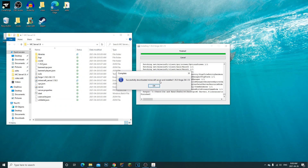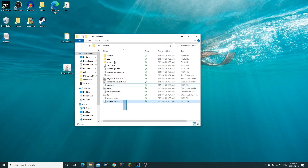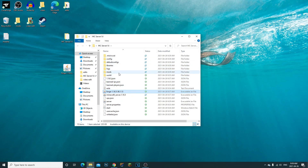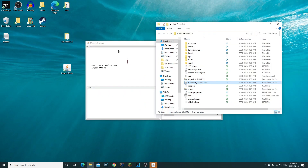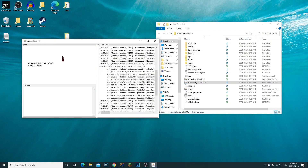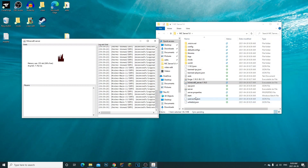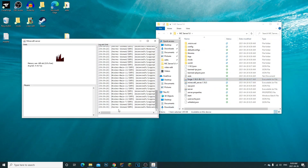It successfully downloaded and installed Forge 1.16.5. Now, to run the Forge server, double-click on the Forge jar file. It'll create more folders within the server — including a mods folder — and open up a command prompt. This command prompt is what you need to run your Minecraft Forge server. Note: the start.bat we made earlier was just to create the vanilla Minecraft folders and server properties.